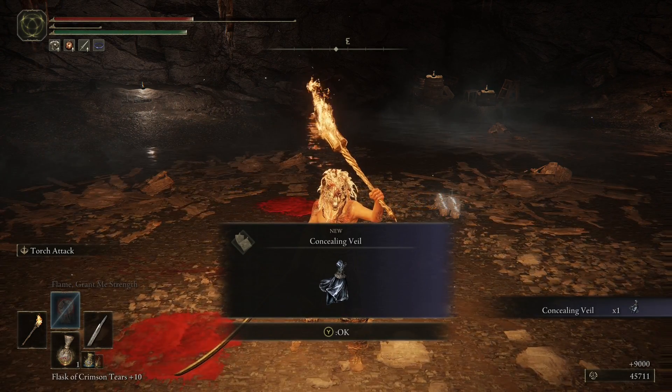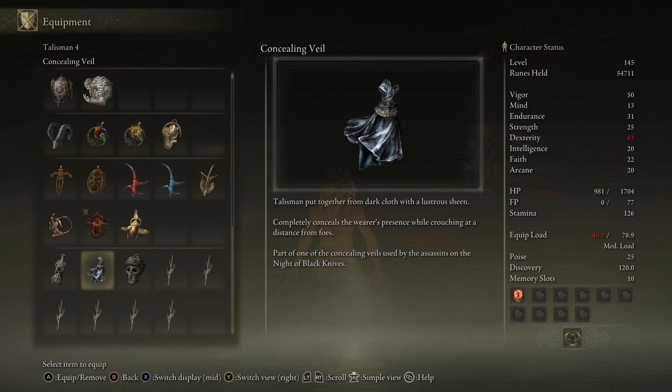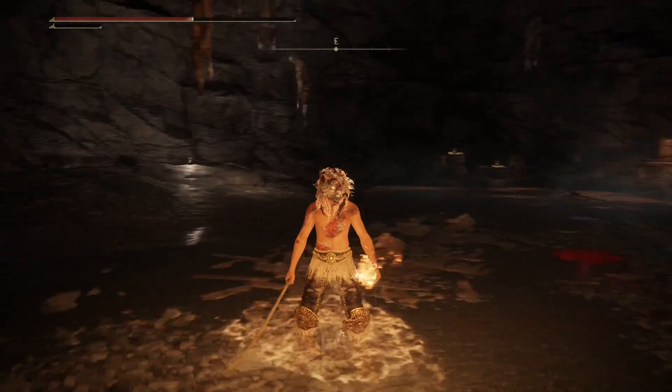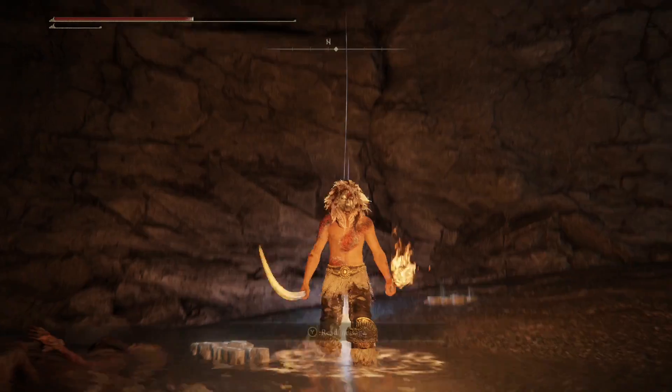Once you beat the Black Knife Assassin, you're going to get the Concealing Veil. It says 'conceals wearer while crouching away from foes' — completely conceals the wearer's presence while crouching at a distance from your foes. This is the talisman you're going to want to use in PvP as it makes you invisible, and it's a really good option. Now I want to showcase the talisman in a bit of PvP.